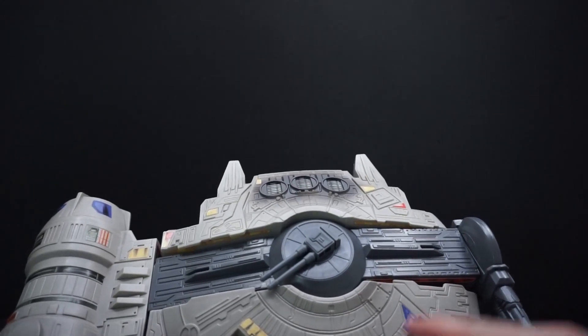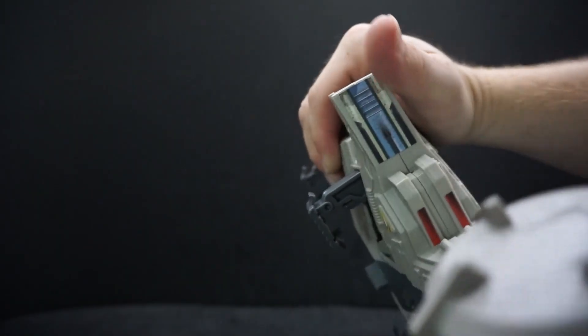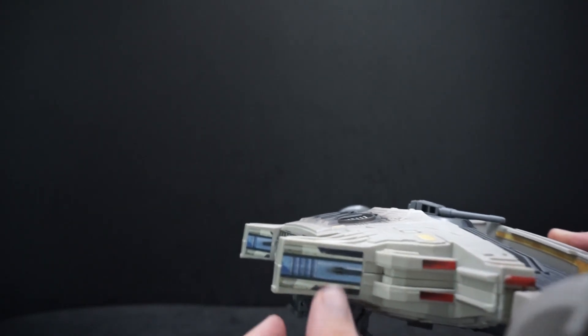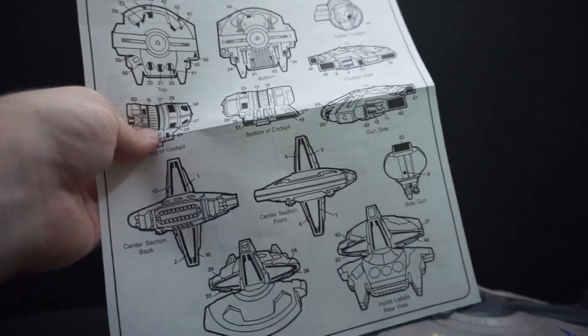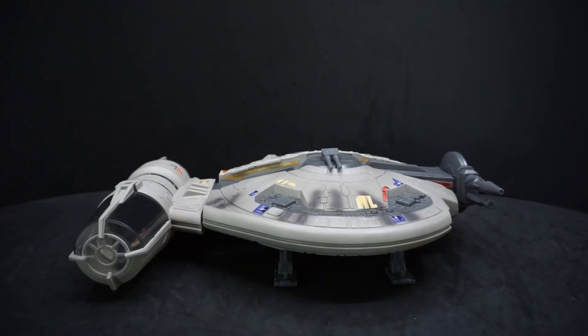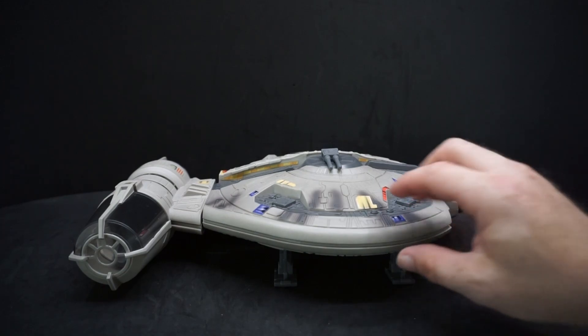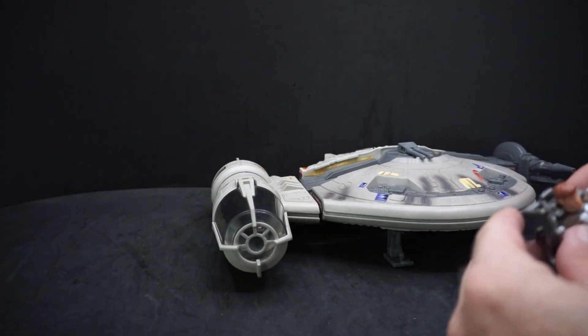Some stickers are obvious — they follow the shape of where they go — but then there are some where it's hard to tell. I actually had one on backwards and had to unpeel it and flip it around. The box helps, but some stickers aren't shown clearly from the box. The directions just show the shape of the sticker, not what it looks like, so you might put some on sideways or upside down. I was really surprised that the stickers were in perfect condition — the stickiness was just right, not drying up at all. Very impressed.